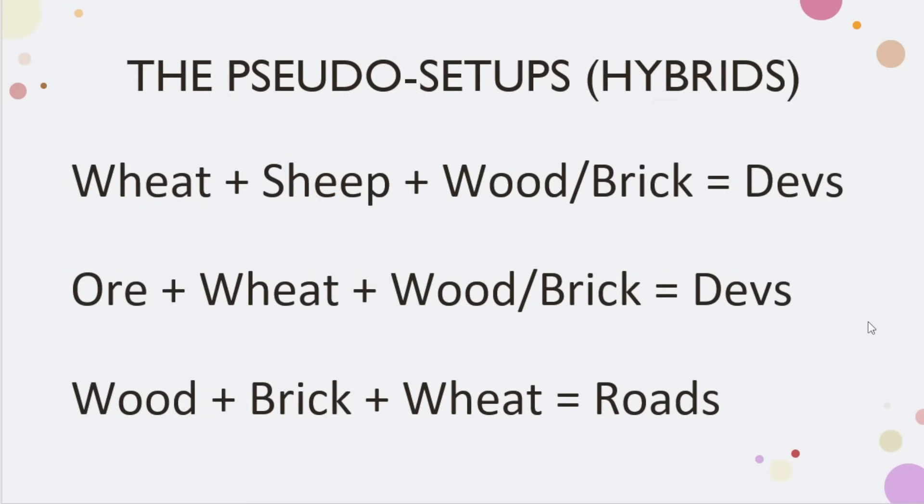What I call these are pseudo setups. Some people might say they're hybrids of your basic Ore-Wheat-Sheep or road game. But a lot of players won't see the board the same way if you understand this concept, and it becomes extremely powerful. As an example, if you can pick up good wheat and sheep but you're lacking the ore, you can grab a bunch of wood or brick, hit a port, and turn that wood or brick into potential ore to buy devs. So wheat-sheep-wood is an actual hidden setup that a lot of really good players know and use.